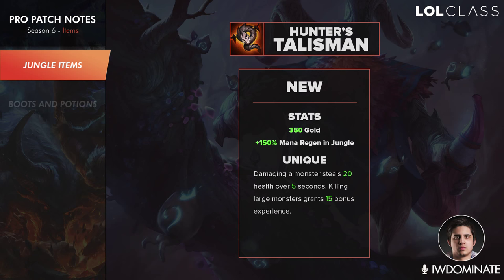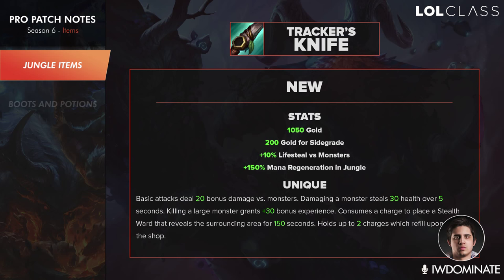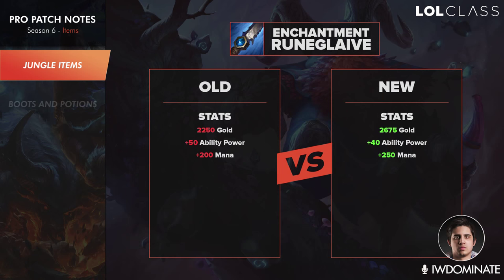The three jungle upgrade options are Tracker's Knife, Skirmisher's Sabre, and Chilling Smite. Tracker's Knife is going to be the go-to for all junglers that don't build a Sightstone, because the active places a stealth ward on the map for 150 seconds with two charges that regenerate every time you go back to the shop. So if you don't want to build a Sightstone or just want early vision control, you'll build Tracker's Knife and go out placing wards while farming up, utilizing the buff experience from killing large monsters.